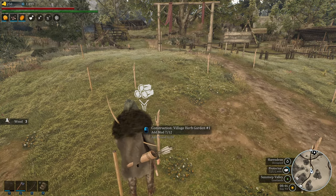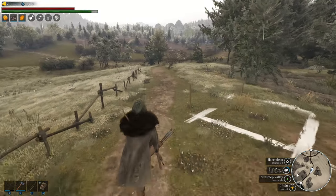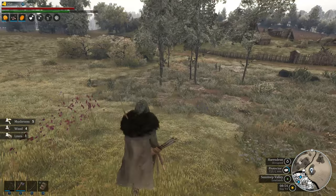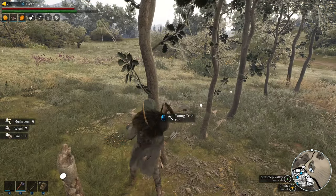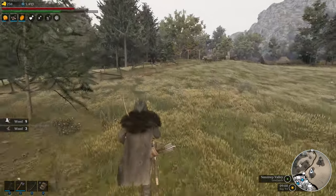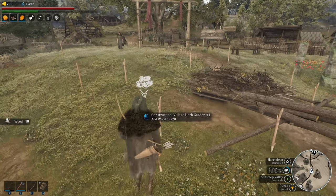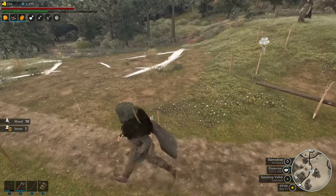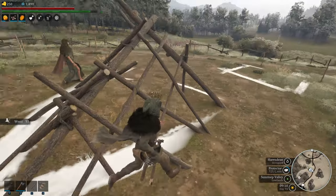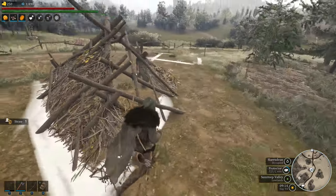The villagers will come and build this once all the materials are placed — they will not place their own materials. So I've got to run back down here and get 3 wood. I'm just going to chop a tree down here. Herndin has a very large range, so I just have to get out enough to grab a tree. As soon as I place this, the villagers will start walking this direction. So they're coming and they will build this for you. I'm going to aid it because I want it to build faster to show for the video.